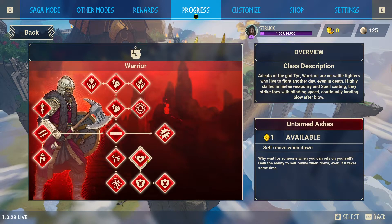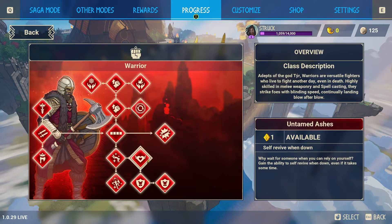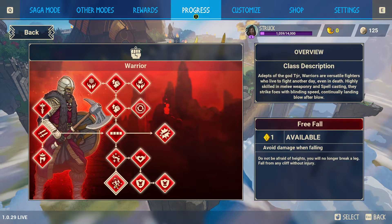This one I also love: Untamed Ashes. Why wait for someone when you can rely on yourself? Gain the ability to self-revive when down. Even if it takes some time — and it really does take some time — you can get interrupted and killed when you're down if enemies are swarming you. They can attack you and cancel this charging ability, so it's useful but not in all cases.